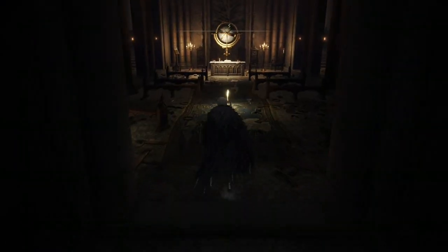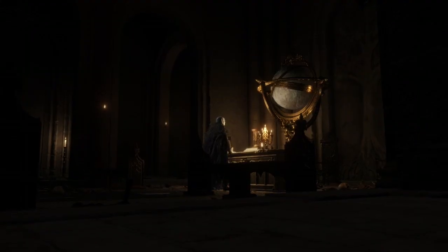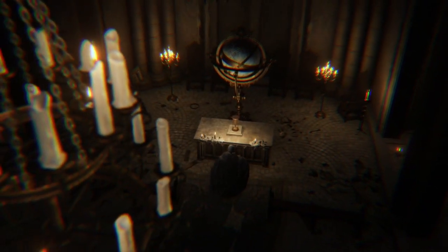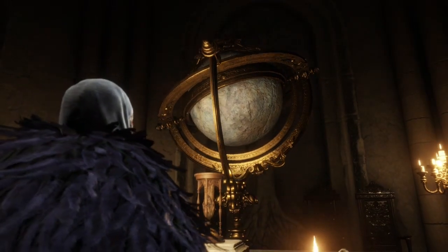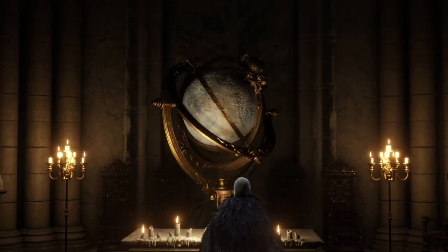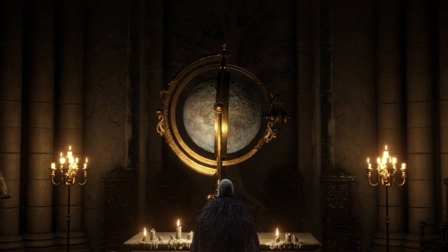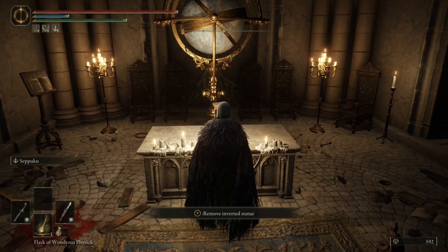Now we go back to where the pillar was earlier, and now this will happen — it flips the whole building upside down. This is pretty cool to be honest. Now we proceed through the way we went through the first time, so behind this pillar again.